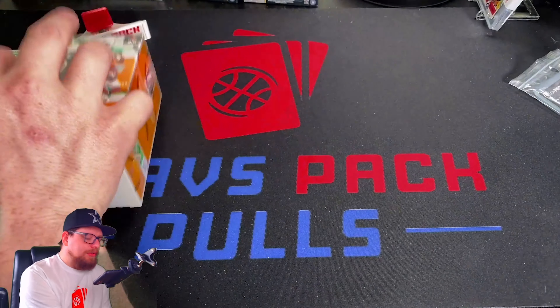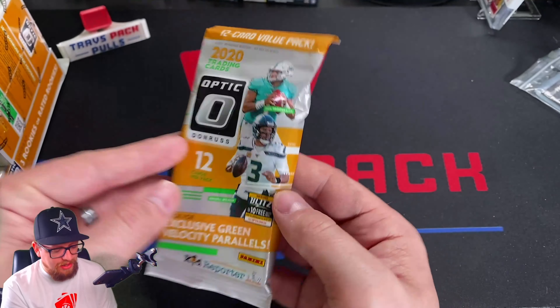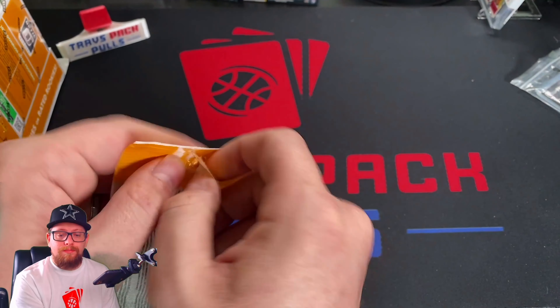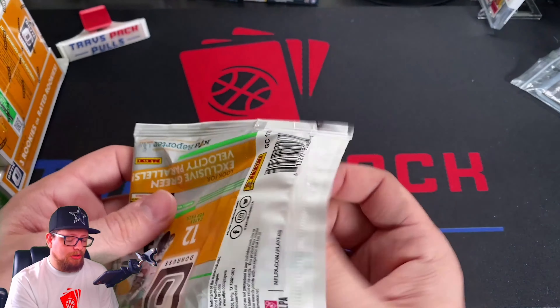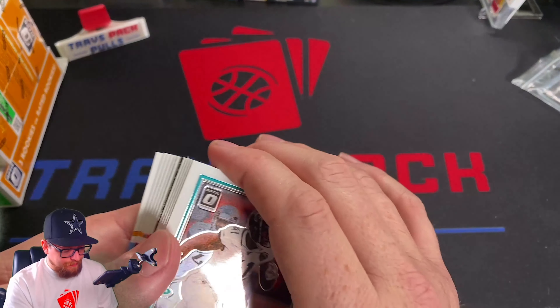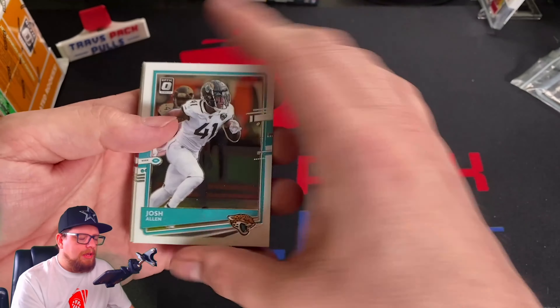First thing we're going to do is lead off with this fat pack. We're looking for exclusive green velocity parallels and we're looking for Justin Herbert. This is my first time opening up Optic this year, so it took quite a while before I finally got some Optic. There is a green something — no, it's an insert. Lame.